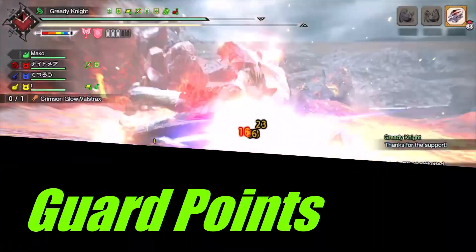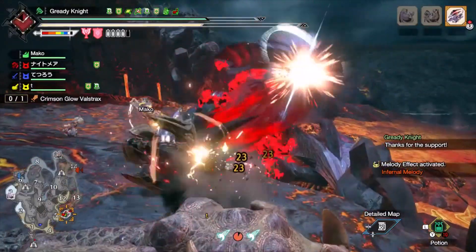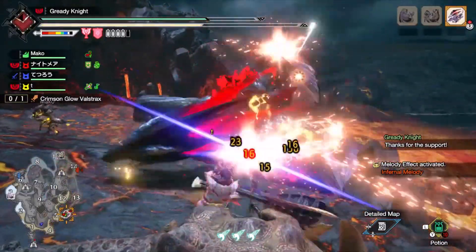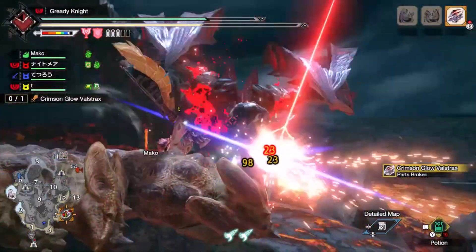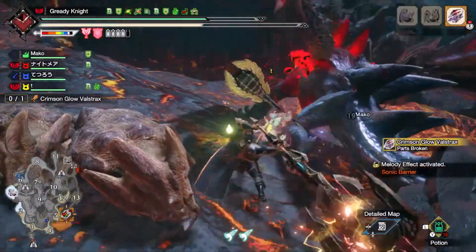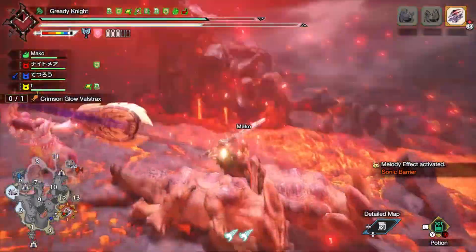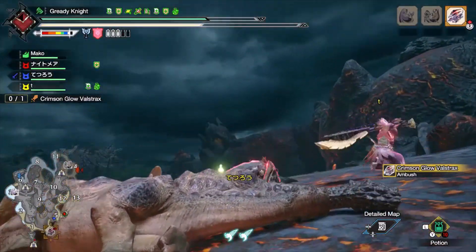Your second option is to guard and guard point, which will tear through sharpness if you aren't running Protective Polish. Pairing this with Counter Morph Slash, you get the Furor boost with the 25% buff on your phials from Counter Morph, so you will want to pop a super in this scenario. Both methods will require the monster to focus you, making this skill stronger solo and weaker online.